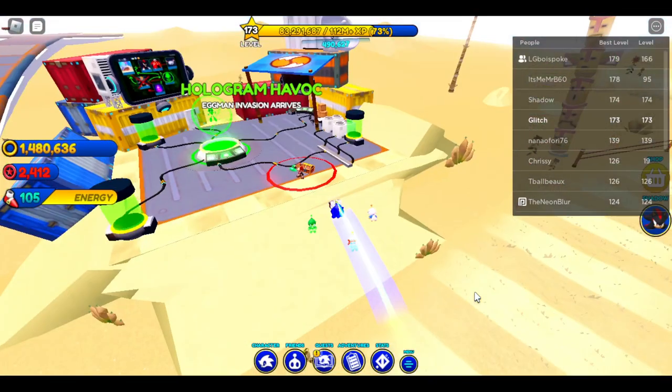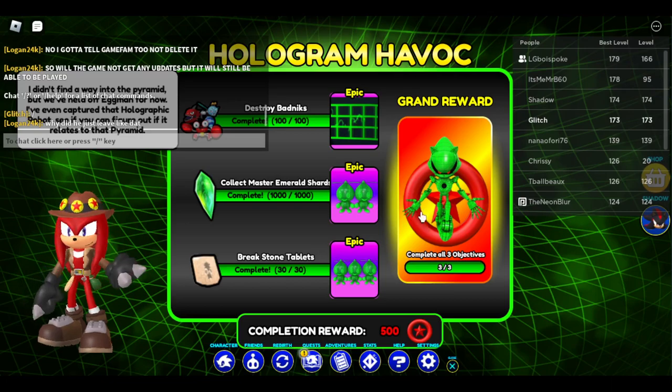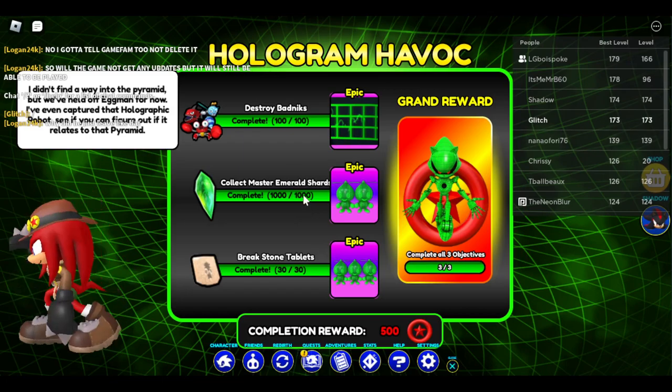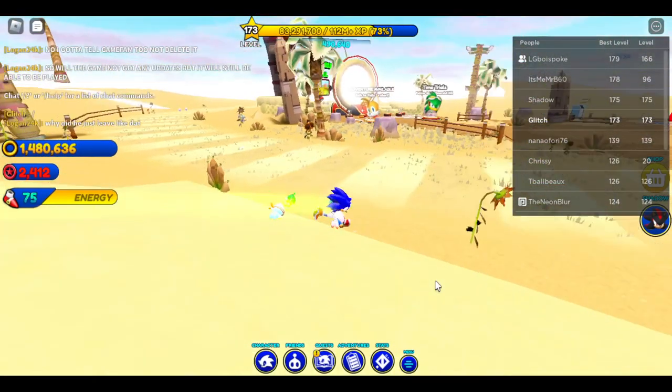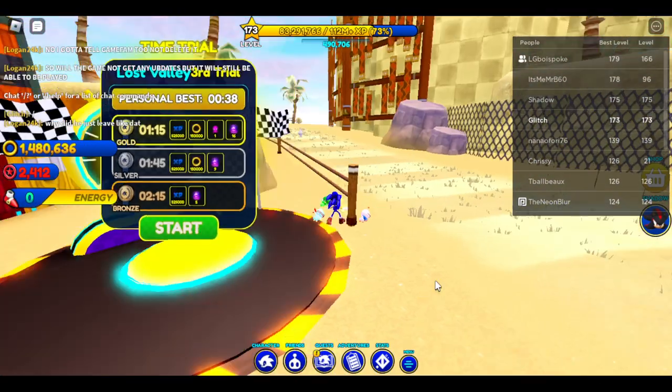Now that you're in Lost Valley, the first thing you want to do is head over to Hologram Havoc right here. You've got to complete three things to get the skin: find stone tablets around the map, collect 1,000 emerald shards by running around, and destroy 100 badniks.